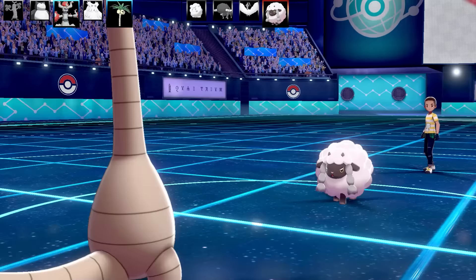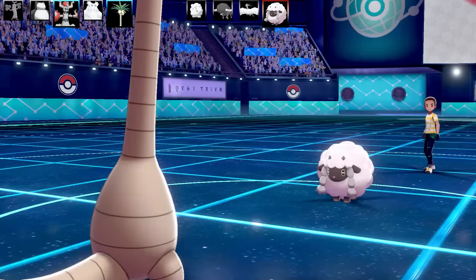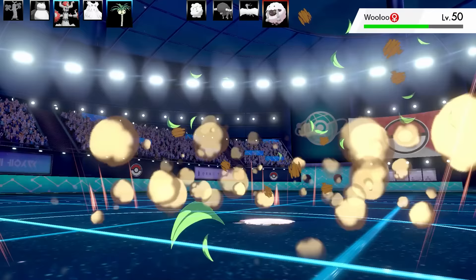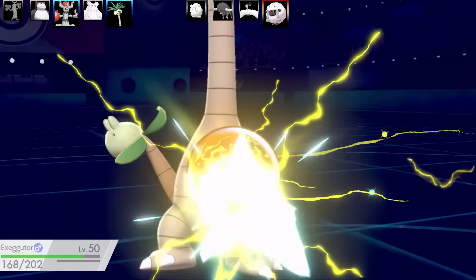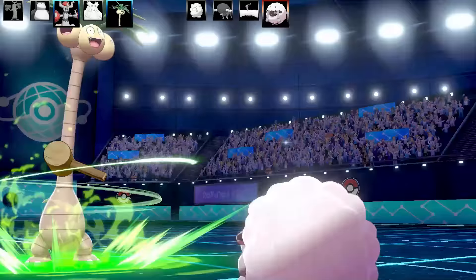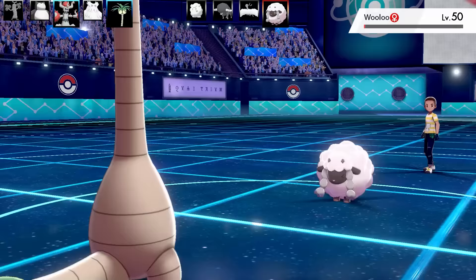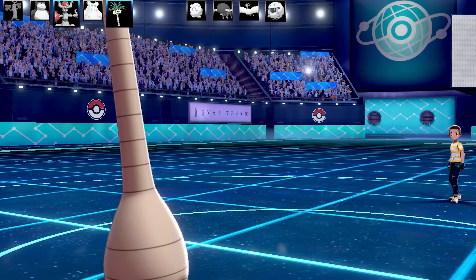Next Pokemon is Exeggutor — I had to include it along with Exeggutor-Alola. They're both pretty cool tree Pokemon. They go for another Agility; I go for Trick Room. The Electro Ball would hit me really hard but since Exeggutor resists Electric, it does no damage. I've got a Citrus Berry, Wood Hammer, Dragon Hammer set with Max Health, Max Attack, Brave Nature, and zero IVs in Speed. I fire off two Wood Hammers and that's enough to take out the Wooloo — much quicker than poor Abomasnow.